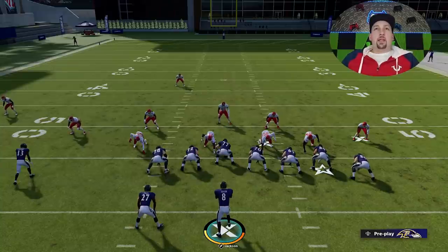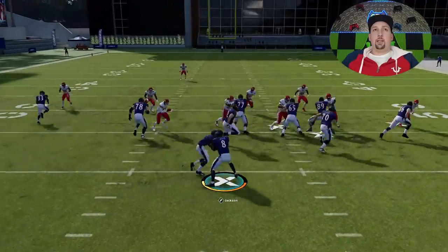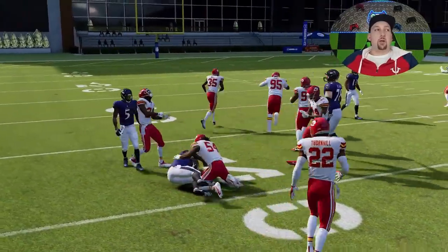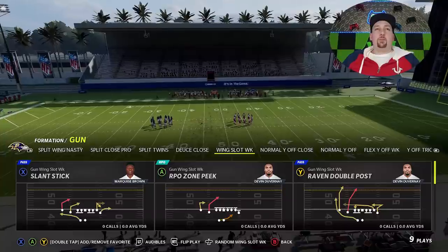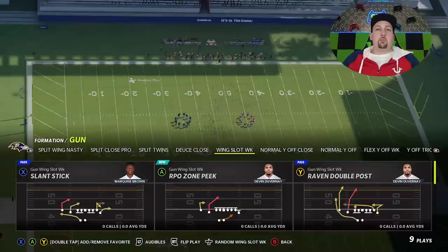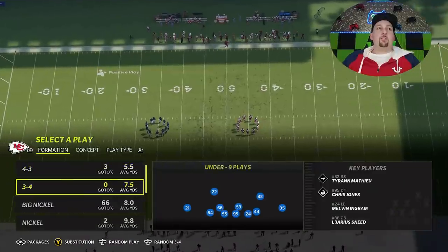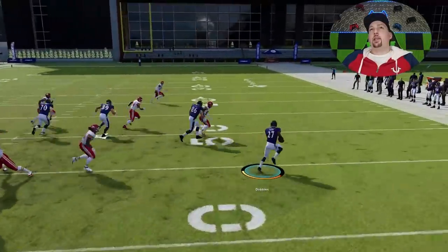Your opponent can't pre-diagnose this play because there's no real answer — you can go explosive in either direction and have big plays on opposite sides. Up to the point where you decide with the quarterback, they'll never have any idea what to do. The RPO zone peak is also a very good run play — it looks similar but if your opponent starts run-committing, you have an RPO option to pass. It's more like a stretch run with solid blocking rather than pulling blocking.